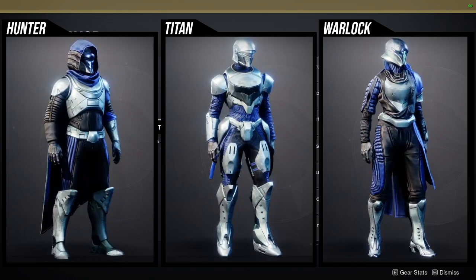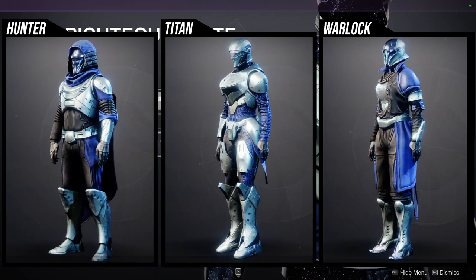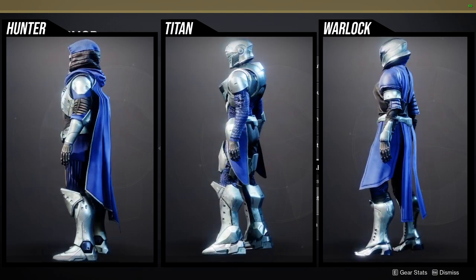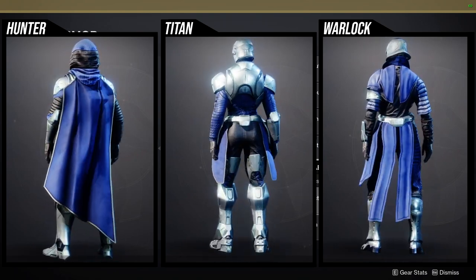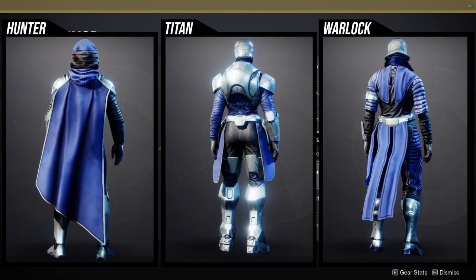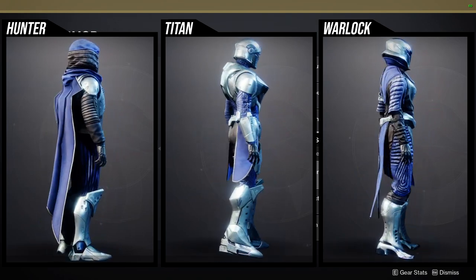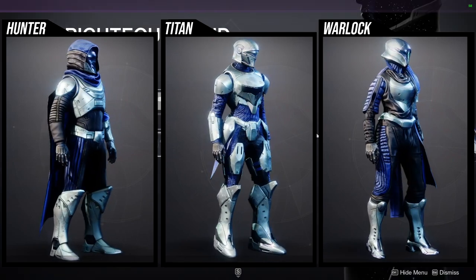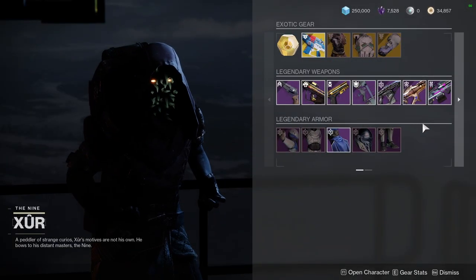For Titans, I think the helmet is usable, the arms are okay, and the chest piece does give you a bulky look — I'd definitely recommend it. The boots I don't really like; even the ornament boots I'm not the biggest fan of because the feet look weird, like they're not properly attached to the rest of the armor. The mark is actually really cool. For Warlocks, the helmet is really really good and I use it in a few sets. The arms are boring, the chest piece I'm not the biggest fan of, the boots are pretty cool, and the bond is very boring but plain enough to combine with a lot of things.